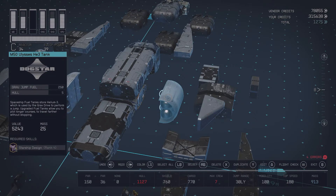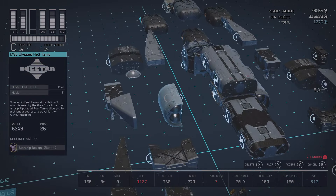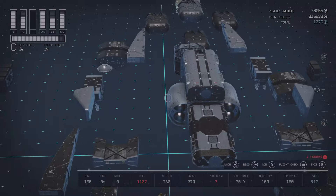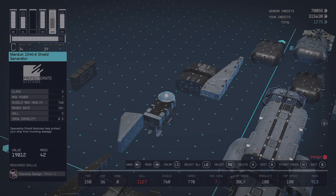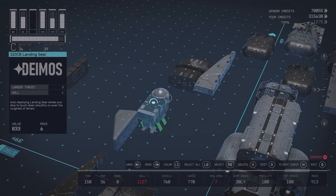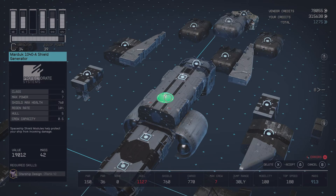For the fuel tanks, I'm going to be using M50 Ulysses tanks, which aren't the best fuel tanks. However, using two of them, they are the best to keep the ship looking symmetrical. We're going to attach these hanging off the bottom, because it covers up where the docker is on the bottom of the ship. I'm going to be using the Marduk 1040A shield because it has quite a low max power, which means when we're in a battle we can actually put most of our power onto the weapons, which ends fights instantly.